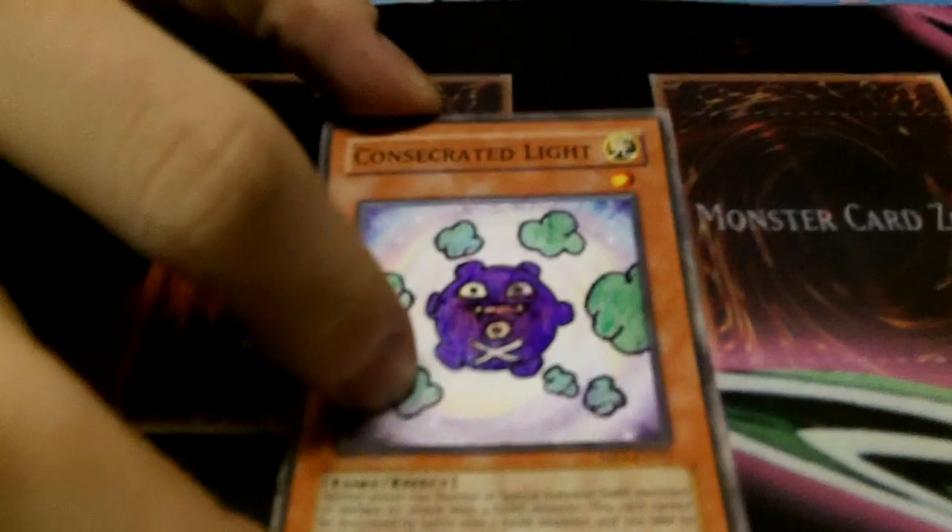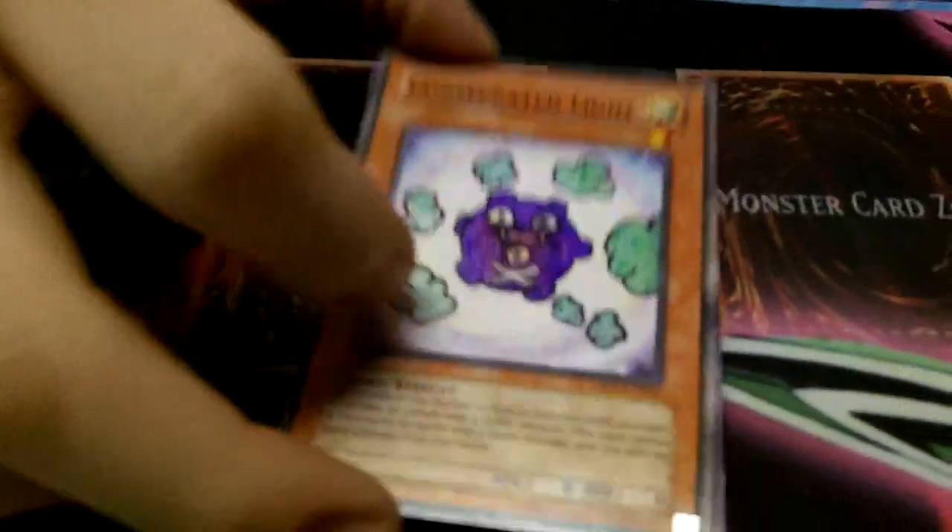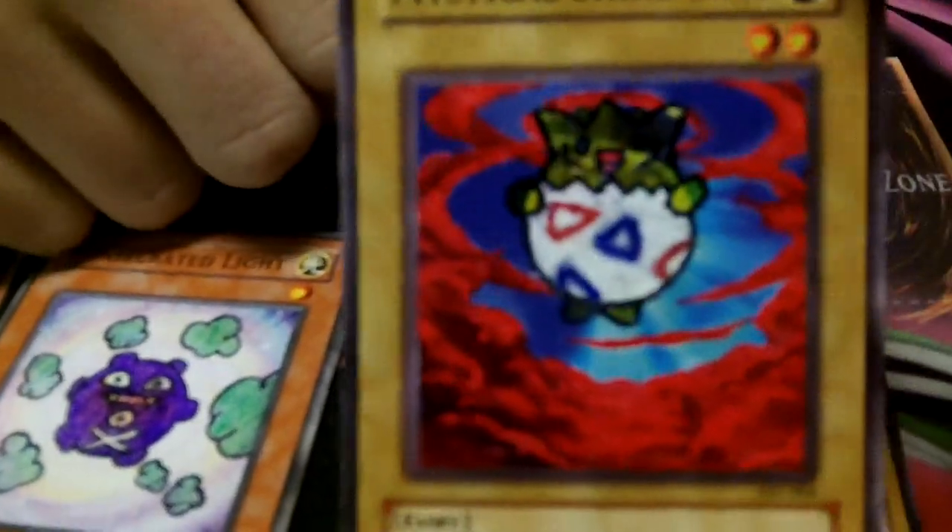If Pokémon fans out there, everybody knows what this guy is — going to turn him into Consecrated Light. So he's pretty cool. Yeah, Togepi. Everybody loves this little guy, Togepi. That one's kind of hard to see. Took a little time on that.